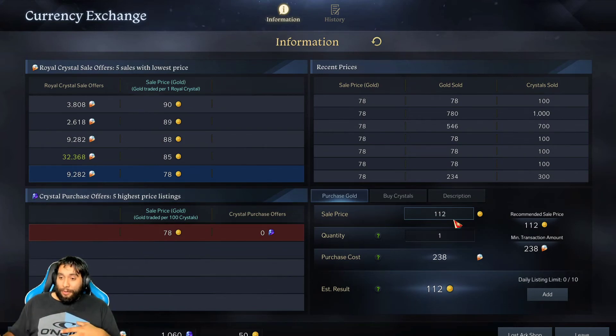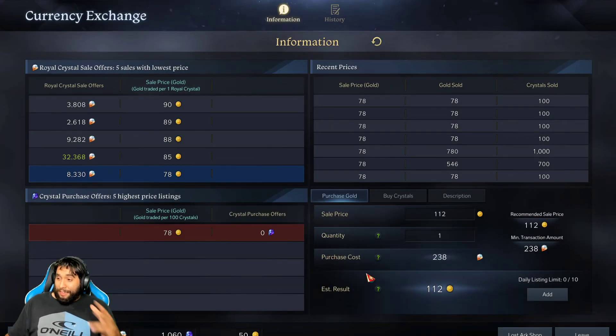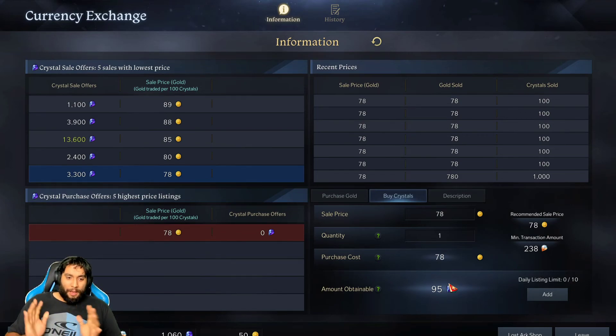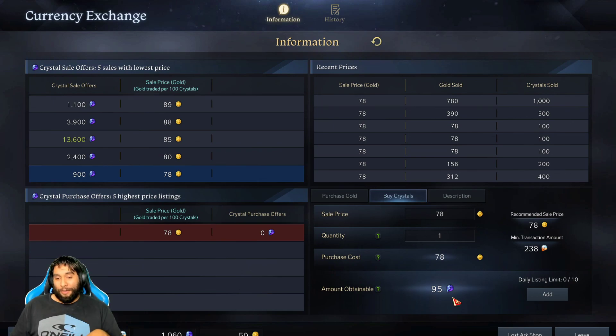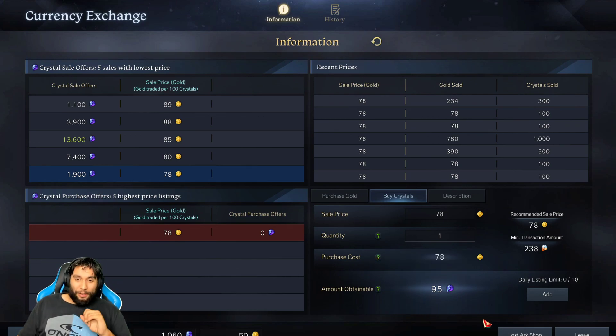That's how you guys buy and sell gold and buy premium blue crystals in the game with in-game currency if you don't want to be spending money every month. But that's all I've got for you guys today. If you enjoyed this kind of content, feel free to subscribe — I'll be putting out more Lost Ark content because I'm really enjoying this game. Let me know if you have any questions or other video guides you'd like me to make. I'm working on leveling up my character, so once I get to level 50 I'll be posting a few more videos. Leave a comment below and I'll see you guys in the next one.